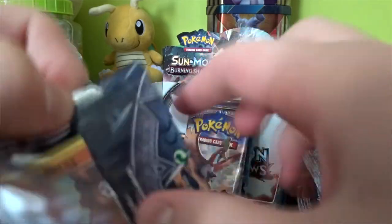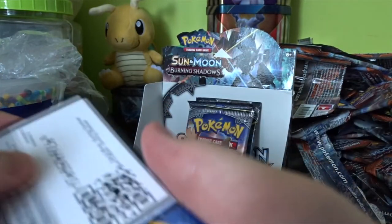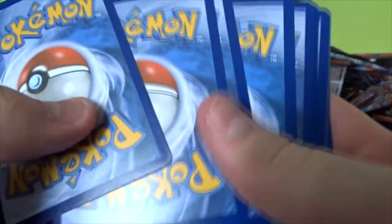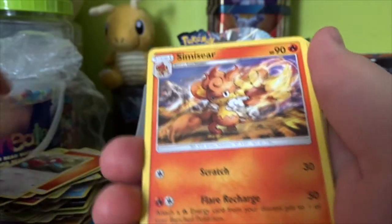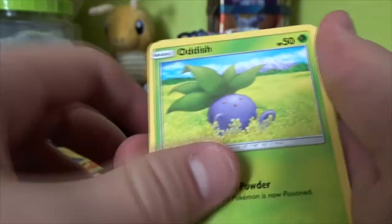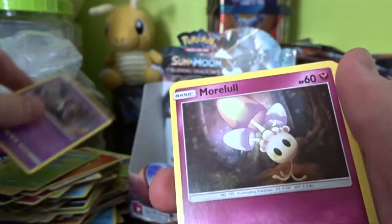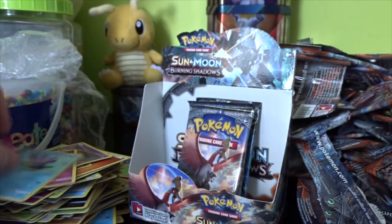Last Marshadow pack. Hopefully we'll get one more GX pull from the last four packs — I'd like a GX, Full Art Trainer, or a Secret Rare, though probably not a Secret Rare. There is a Fire Energy, Porygon 2, Metapod, Mudbray, Tynamo, Oddish, Dapping Duskull, Morelull, Reverse Cutiefly — which is a Reverse Rare, wait no — I'm thinking of Ralts. I mix those two up all the time.